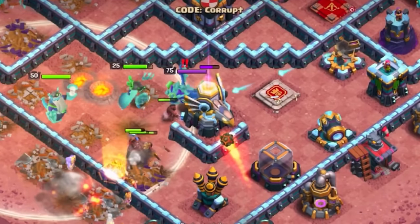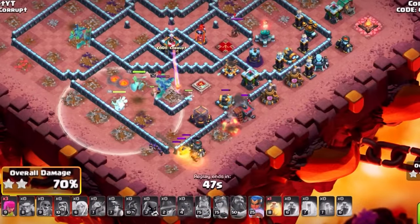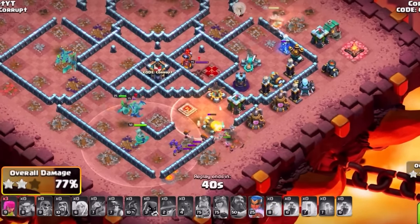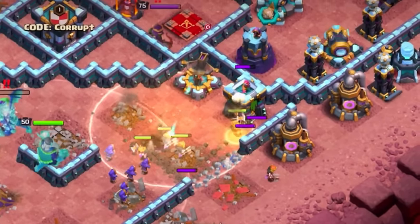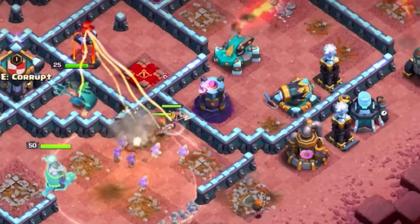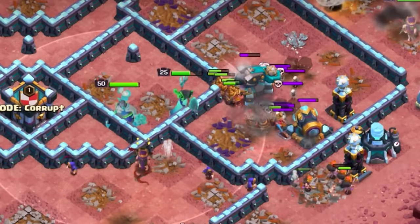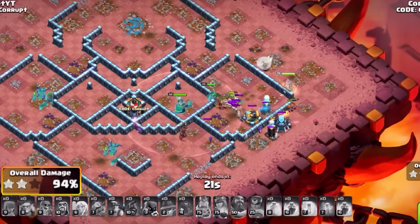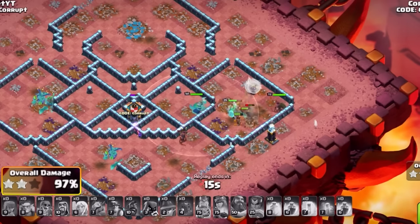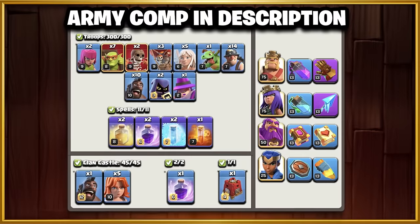From there, wait on your next Heal Spell and save it for the back end — this is going to help any leftover Hog Riders, maybe CC troops, and of course the Miners a lot. Having CC troops like Valkyries can very much help on the back end. You can very easily three-star with a strategy like this, since the Queen Charge does a lot of work, and with the Frozen Arrow she will more than likely stay alive, making this a very strong attack to three-star most bases.